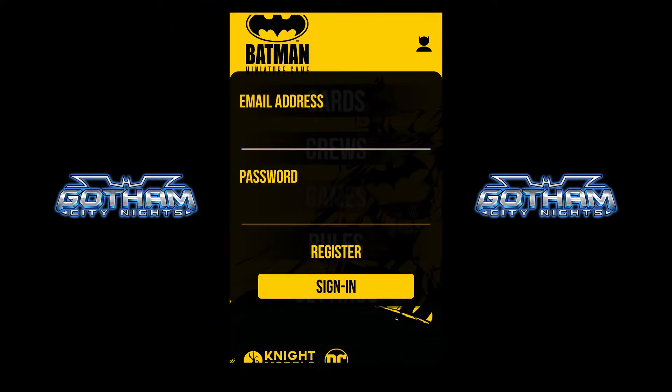First of all, you can see in the top right there is a little Batman icon for a login. At the minute this allows you to use your Knight Models login to log into the application, but as this is in beta it's not actually connected through and hasn't seemed to work for me. Hopefully it'll allow us to access something relating to our purchases or potentially to keep our crews saved and shared.